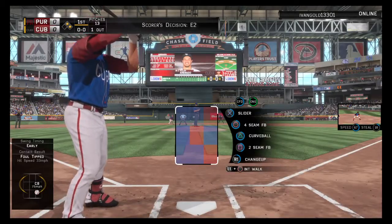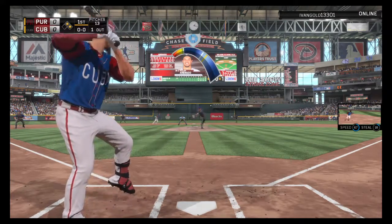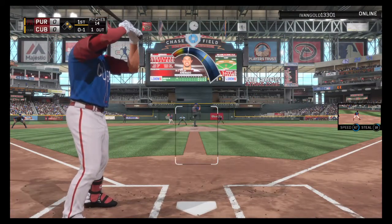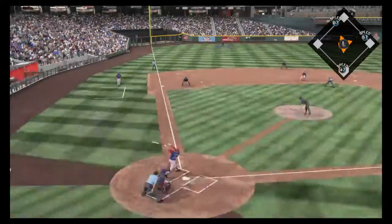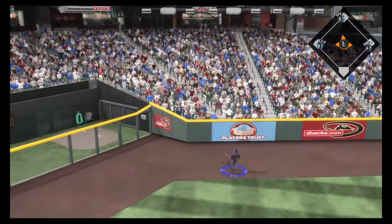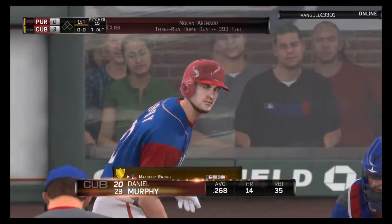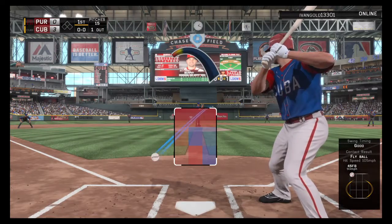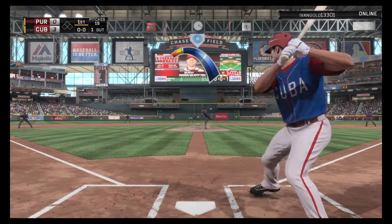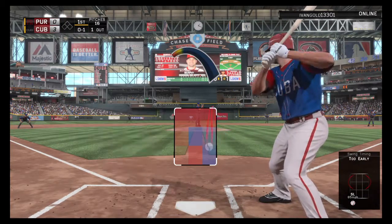Nolan Arenado comes to the plate now — he could give his guys an early lead. It's so important to take advantage of these opportunities early; it can change the entire complexion of the game if you can put the other guys on their heels right away. Back goes Trout — still going back — it's gone! A three-run blast to straightaway left — it's now a 3-nothing ball game.